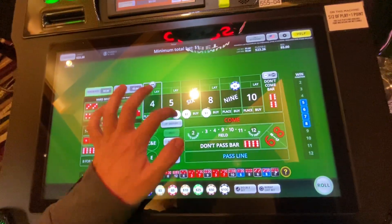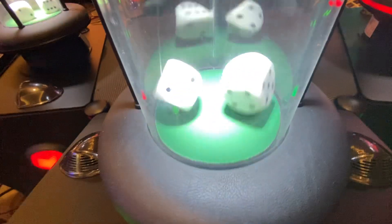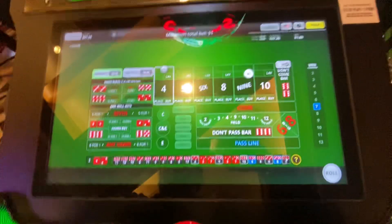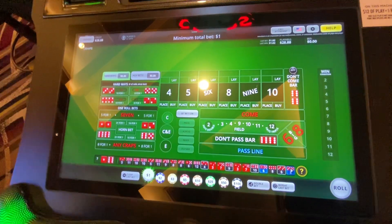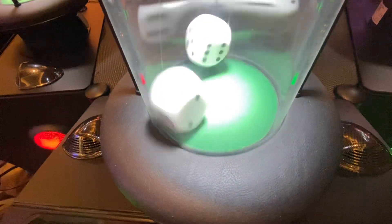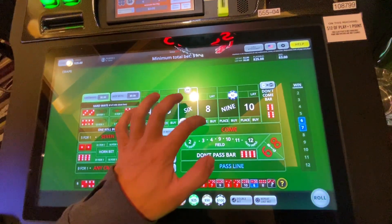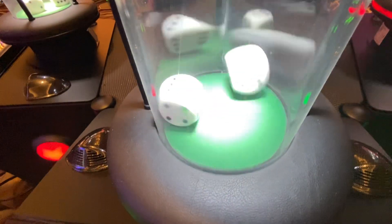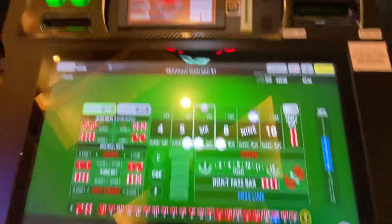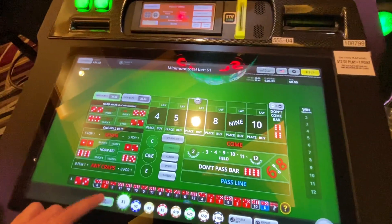If we can't peg off a seven right here, we win. Six — we avoid disaster. Place, place, buy — five, six, eight. Five — I think that's it, I think we did it. We needed that. Clearing it down. We did it — challenge complete. We are sitting at $30.33.